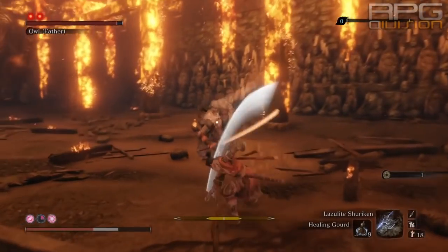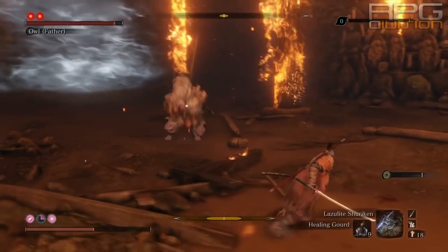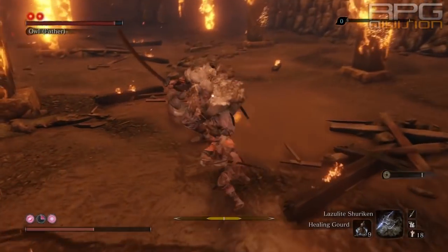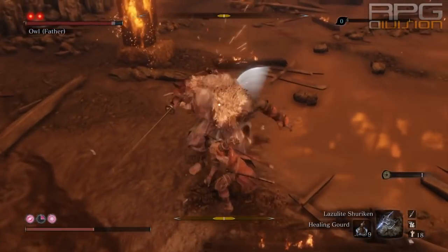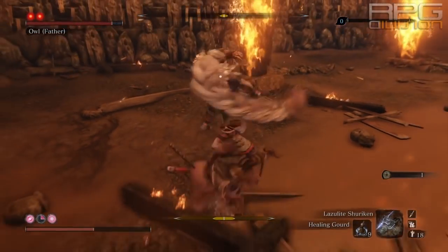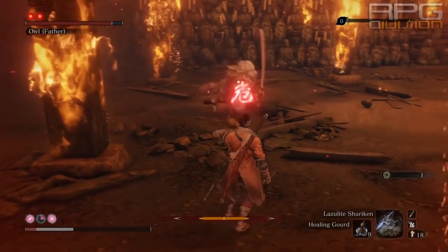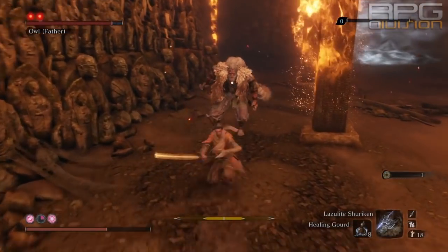There are many combat arts to choose from, so I've decided to make two categories: best ones that cost spirit emblems and best ones that don't cost any spirit emblems. It's quite an important distinction because if you are wasting emblems on combat arts, then prosthetic tools won't be used, and prosthetic tools for the most part are better than combat arts.